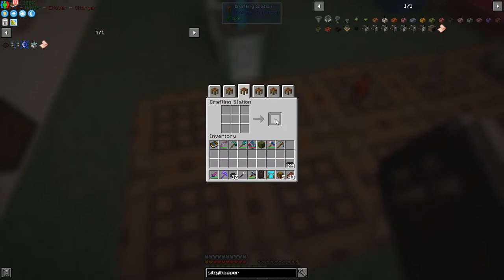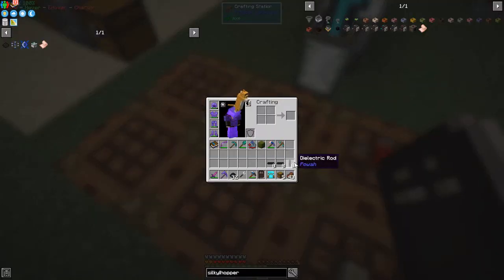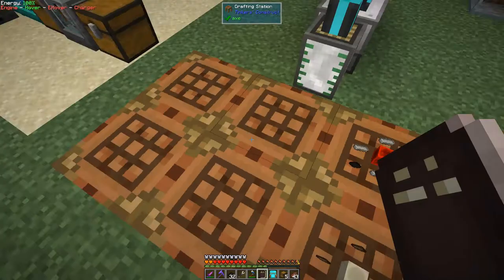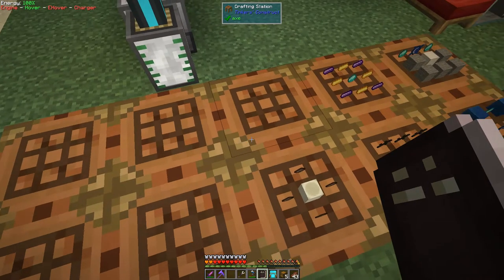From the paste we can make Dielectric Rods — let's make 24 of those. Split those into three, and we get vertical Dielectric Rods. Put them back and you get horizontal ones — you can easily convert between them. We can also make Basic Capacitors from Redstone Block, iron ingots, and paste.